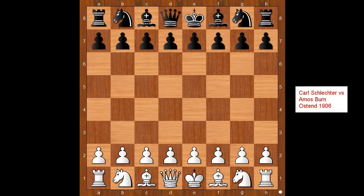Hi, this is Mato. Welcome to my online chess lecture. In this video I will show you a game between Carl Schlechter and Amos Burn. This game was played in Ostend in 1906.